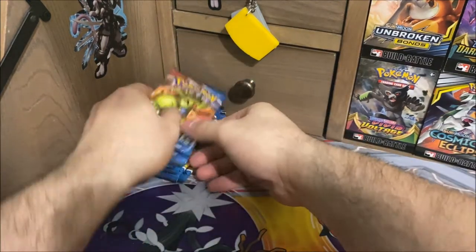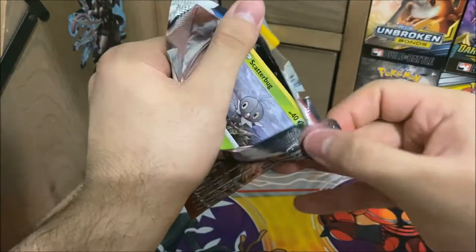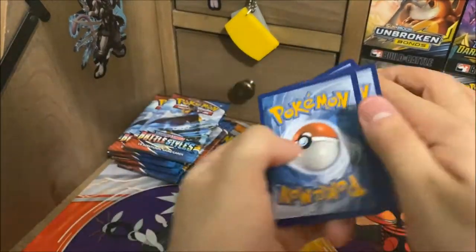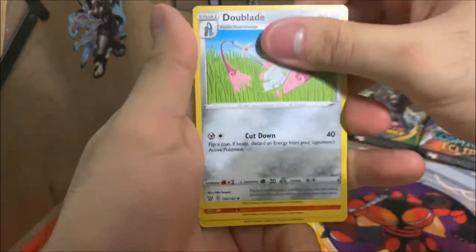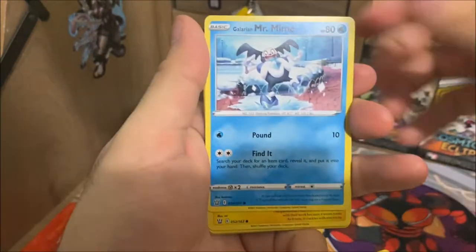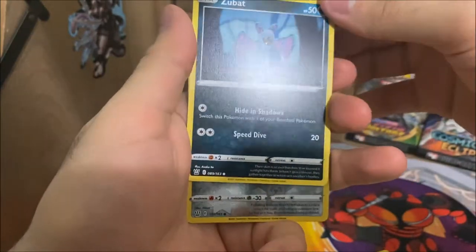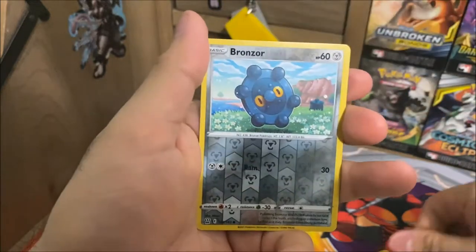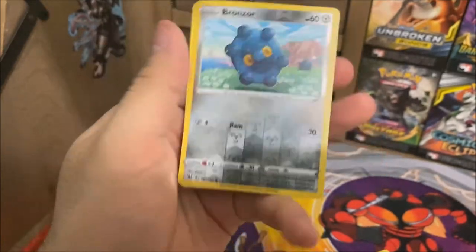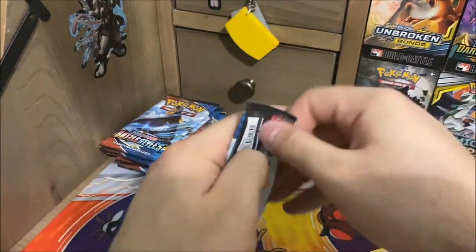Let's get straight into pack number one. I'm hoping we start off with a couple of pulls because I'd definitely want to beat Bethany in this pack battle. Four to the back: Fire Energy, Dewblade, Pig Knight, Scroll of Swirls, Scatterbug, Glare and Mr. Mime, Yamper, Lickitung, Zubat — the print lines on that one are pretty horrific. Reverse Holo Bronzor, which actually looks pretty nice. And for the rare, a Jellicent. That first pack got us no points.